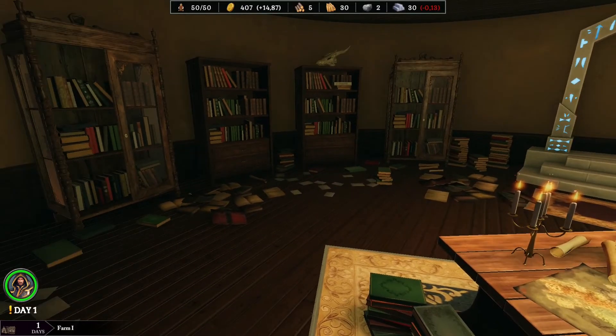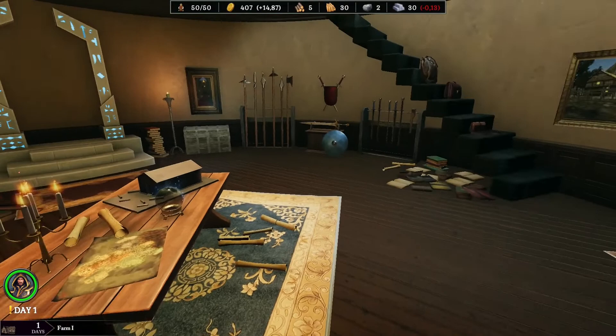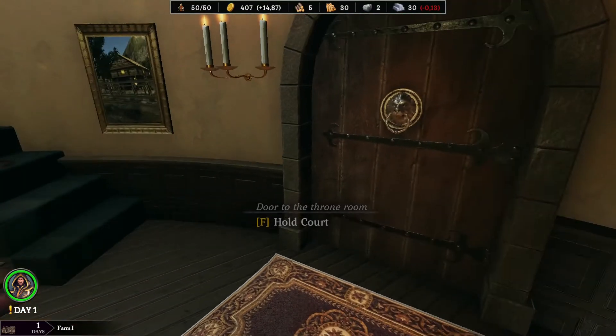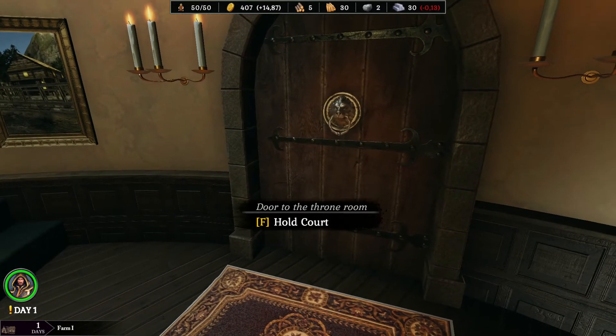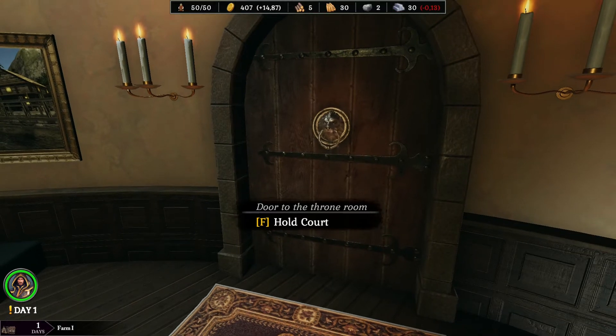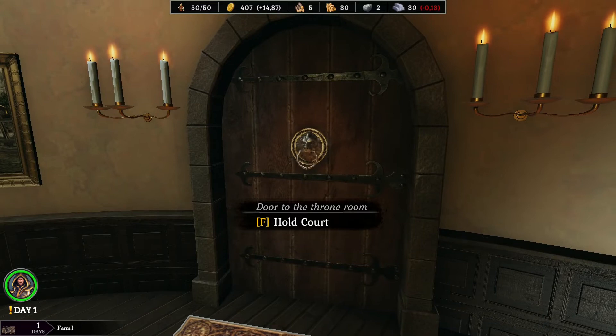Let me tell you how everything is settled here and what to do. Do you hear this annoying knocking? It's coming from this door with a lion head. And what does this door do? It's a way to your throne room, and that's the place where you will get a lot of quests. So when you hear this noise, it will be a good idea to visit this door and get quests.